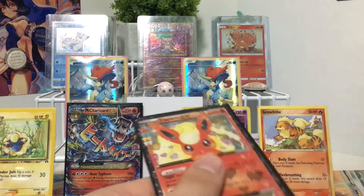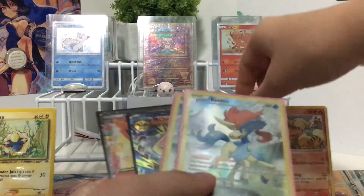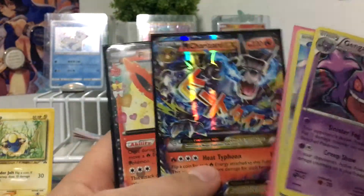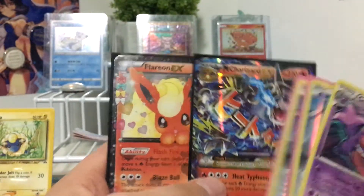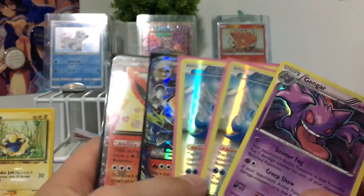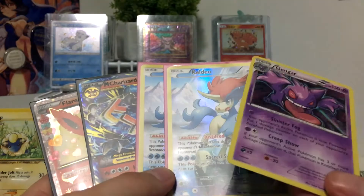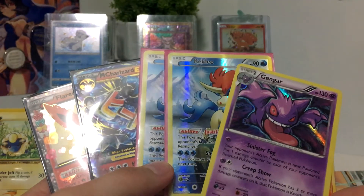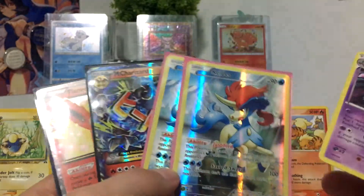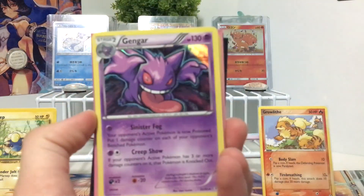So actually that was a great opening for only four packs. We ended up getting the Gengar Holo, the two promos, the Mega Charizard EX, and the Flareon EX. This was a great opening. I'm opening this two days before Celestial Storm comes out. We'll get through all these videos and hopefully we'll have a lot of Celestial Storm opened up. Until next time, see you in the next video.